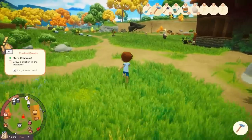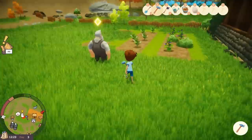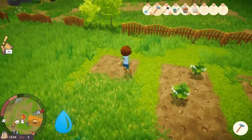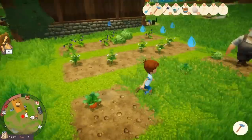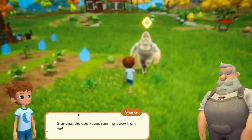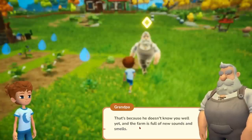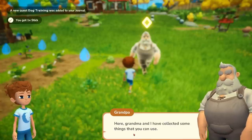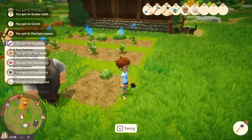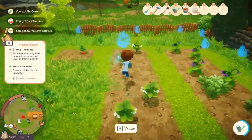Let's go speak to Grandpa now while we wait for that egg to hatch. The crops are growing again — carrots are done but they need watering now. You can see the water icon on the crops. Grandpa explains the dog keeps running away because he doesn't know us well yet and the farm is full of new sounds and smells. Take a stick and show it to the dog. We've also got to do the dog training — we're watering crops now too and the icon is locked in.